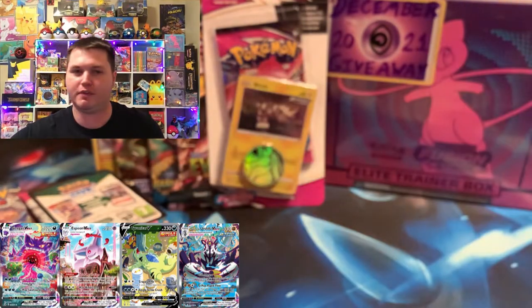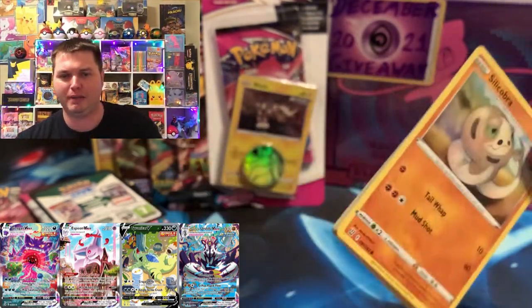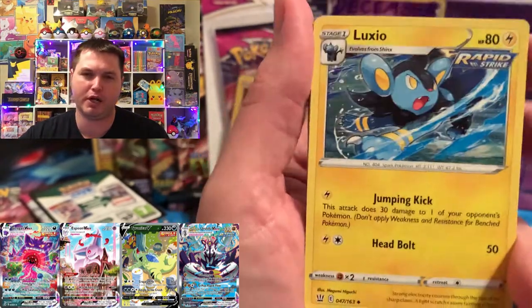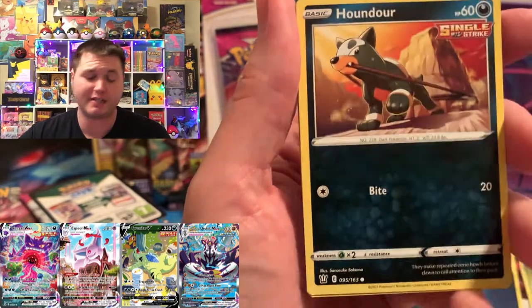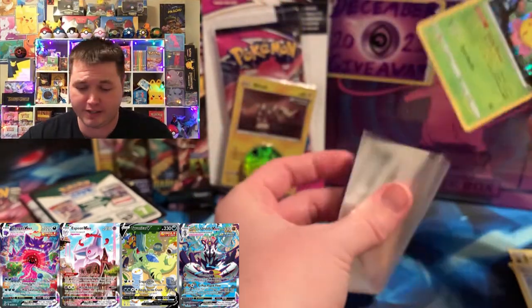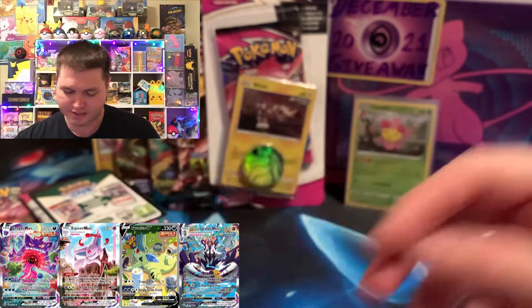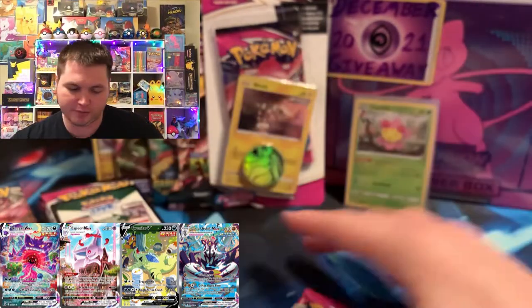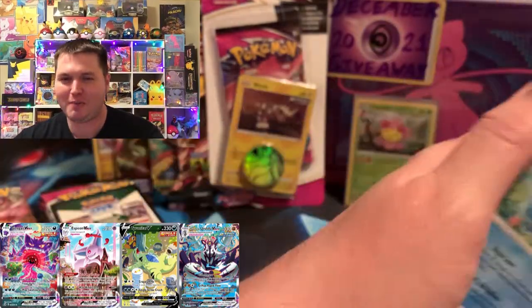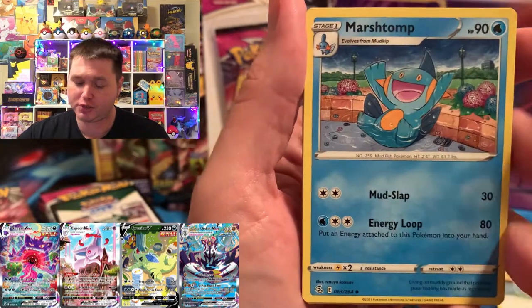I think Fusion Strike just gave up. Until it proves me wrong, I'm not going to say too many good things about it. But Battle Styles didn't show up today either — maybe they ate too much food on Christmas or drank too much spiked eggnog. But we got a Cherim, so we got our first actual holo hit, and it's on pack six. Battle Styles finally got the first hit out of both sets.